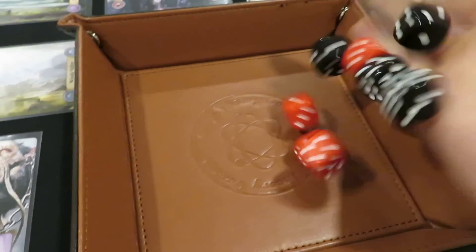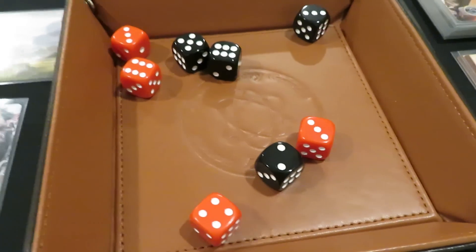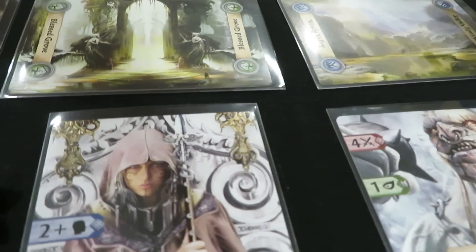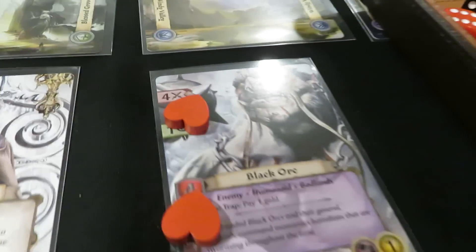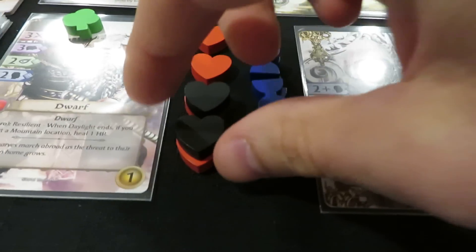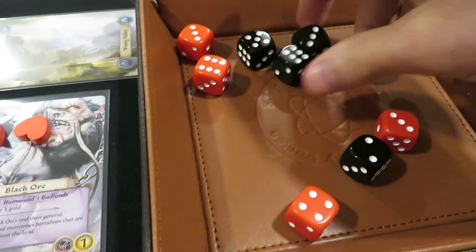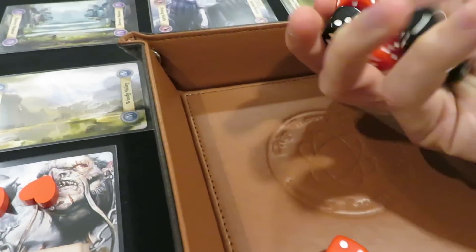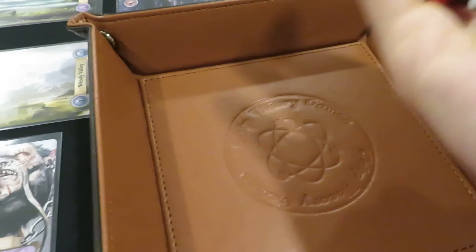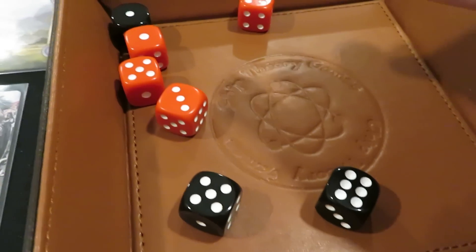We're going to roll and see what happens. He ended up getting us for one and we got him for two — five and sixes are hits. I should have placed the amount of hearts on him first: he has four hearts and we successfully hit him for two of those hearts, so we take two off. He's almost gone but not fully. However, he was able to hit us — he takes a heart away and also takes an action point off of us as well, slowing us down. We go into the next round of battle. We no longer have surprise, so I don't get that extra die. I'm at a disadvantage now — I still need two successes to take him out. I can also use fate tokens to give myself an additional success.